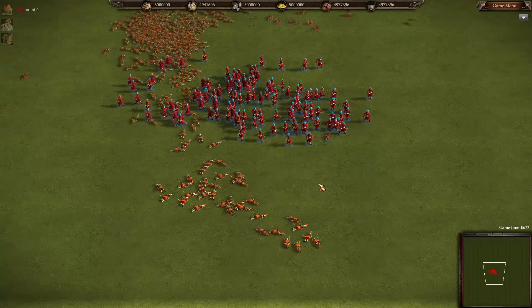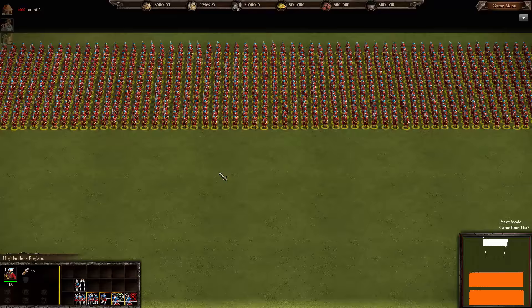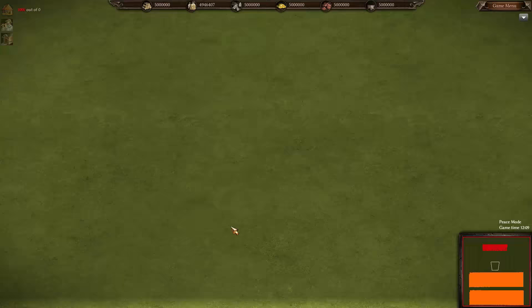Let's see what happens now when the Highlanders are forced to assault a defending force. Welcome back, friends and fans — Raptor here. 1,000 Highlanders are about to smash into 10,000 defending Turkish mercenaries armed with a bow and arrow. We're going to select all Highlanders and have them push into the enemy lines. The Turks are going to be defending, hopefully not moving one inch. Highlanders are now advancing — you can just hear the bagpipes roaring. Let's go ahead and speed it up.